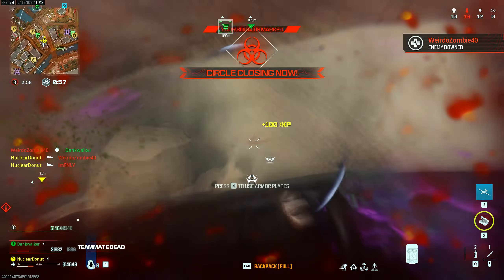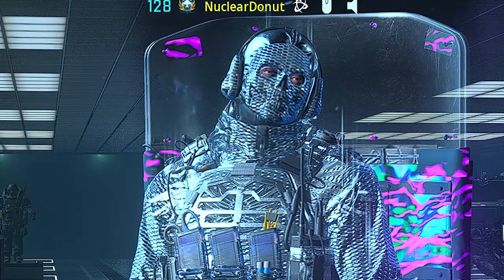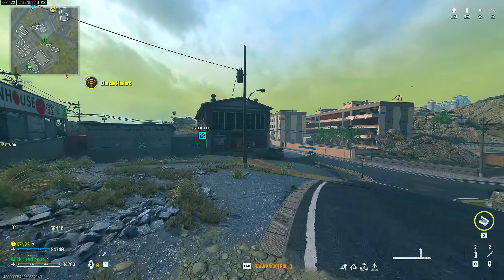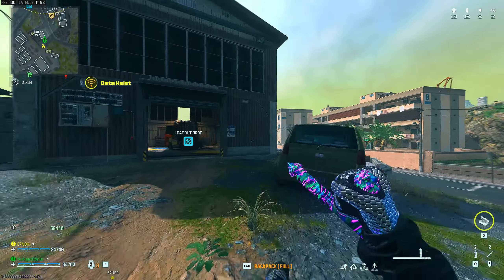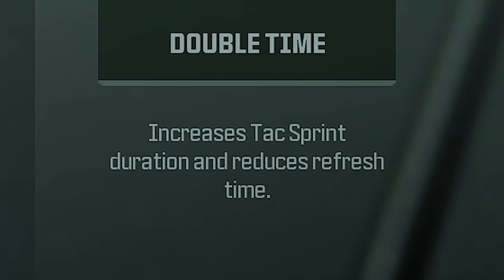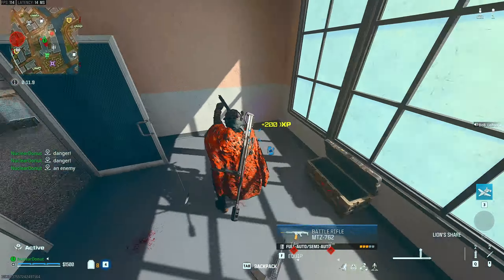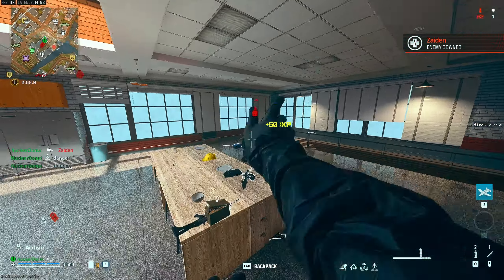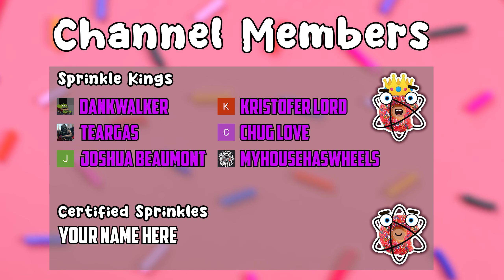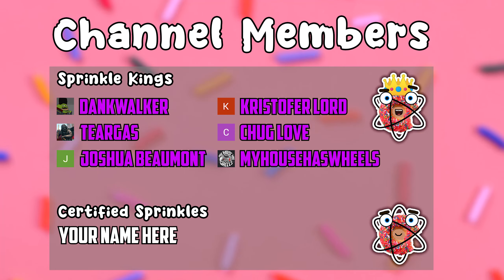Not only that, but the Tonfa is also the best way to counteract the movement speed nerf to the melee playstyle. As most of you probably know, there's now a 10% movement speed penalty when the shield is on your back. However, the Tonfa has the quickest tac sprint speed of all the melee weapons. So when paired with Double Time, which increases tac sprint duration and regen speed, it's now our best way to travel around the map quickly. In today's video I got a pretty high kill dub in Vondel. Finally, a special thanks to all the channel members — your support really means a lot. If anyone else wants to help support the channel, please consider becoming a Sprinkle King or a Certified Sprinkle today.